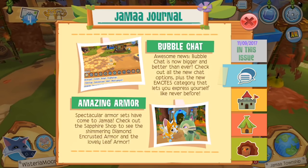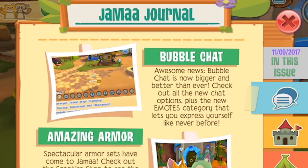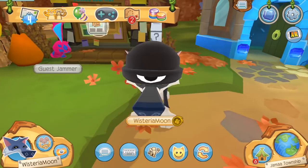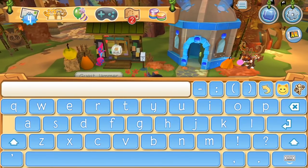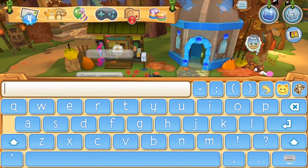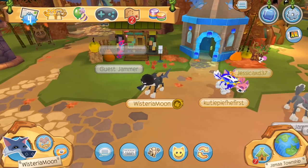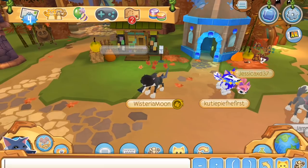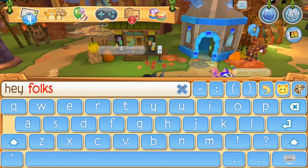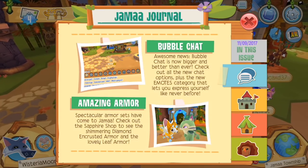On the next slide, we have Bubble Chat. Bubble Chat is now bigger and better than ever — check out all the new chat options, plus the new emotes category that lets you express yourself like never before. I do have to announce something: I am finally an adult. I went ahead and activated free chat on my account. If you recall my last Play Wild video, my chat was unfortunately restricted — it said I needed a parent's permission, so I went ahead and asked my mom and dad, and they got my free chat up. It's definitely far superior to Bubble Chat, unless of course you run into scenarios where they won't let you type in the most random words.